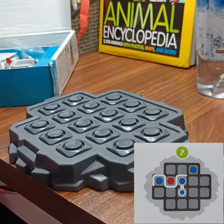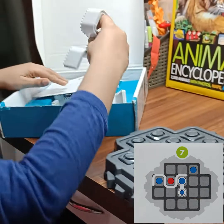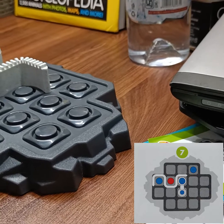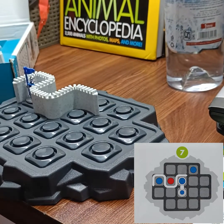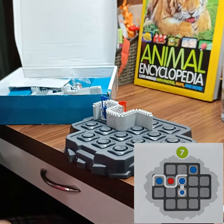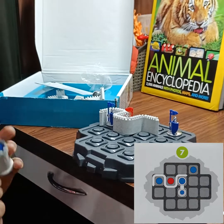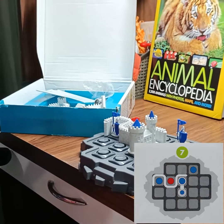We are doing puzzle number 7. For that we need this piece, and we have to put it like this here. Now you have to use that blue knight and put it here. Then you have to use this red knight and put it here. Then you have to use the castle and another blue knight. The blue knight should go here, and the castle will go here.